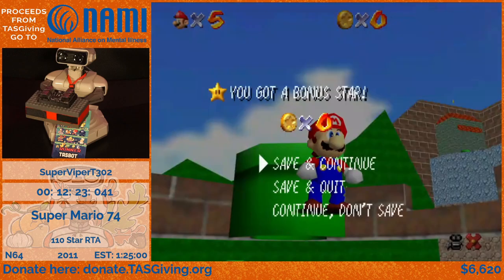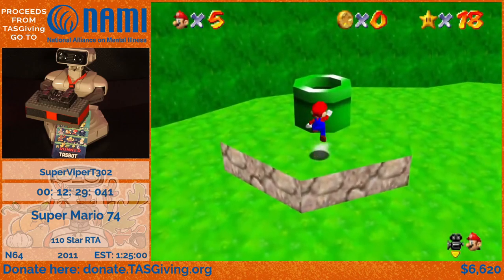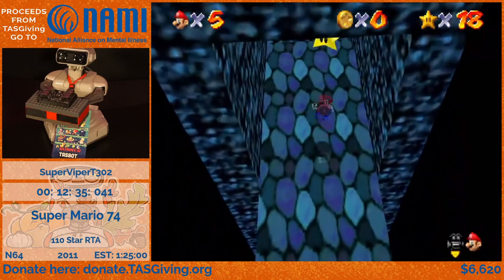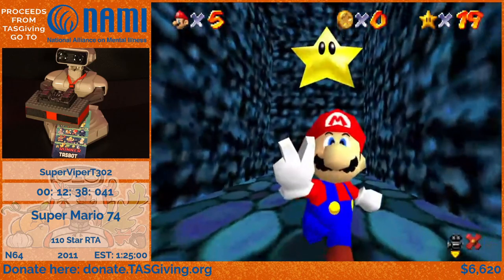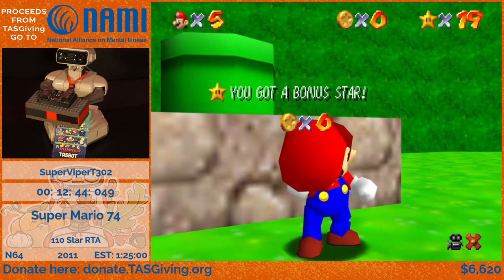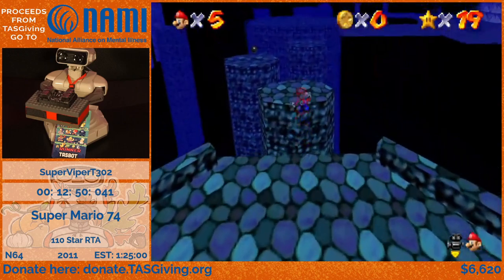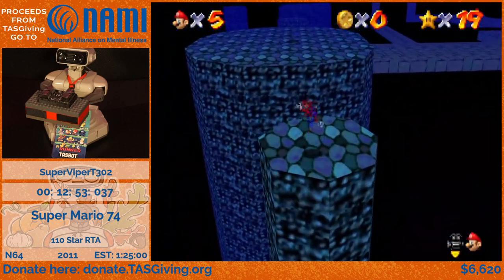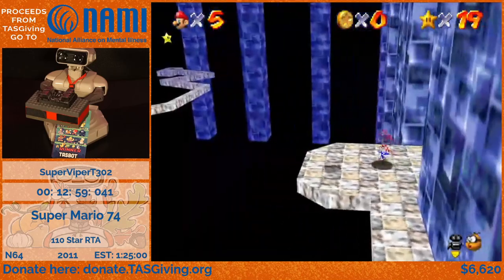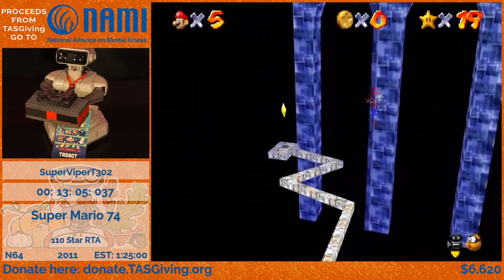There is a red coin star there, but it's really slow, so I'm not going to get it. Now I'm actually going to head to Dust Switch of Identity, which is another fancy name for the vanish cap course. Another instance of a star being placed in a really, really tricky location to find casually — you would never think to look there. This star that I'm going to be getting is actually normally a very big pain, but there is a very conveniently located fly guy here that I can use to just twirl all the way over to the star instead.